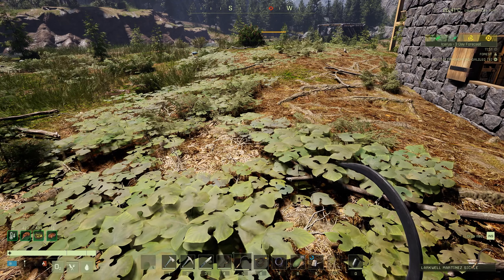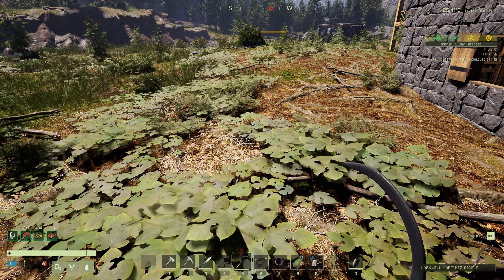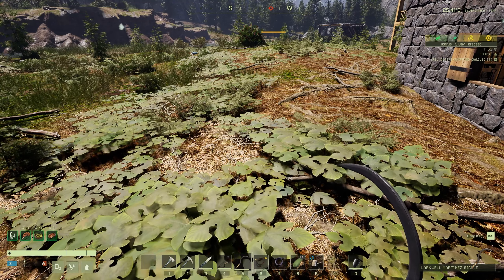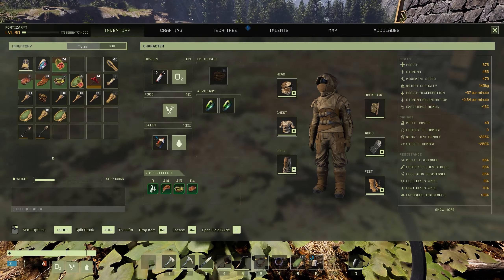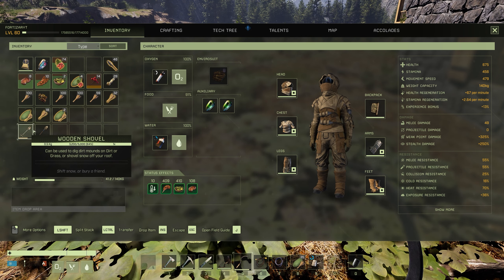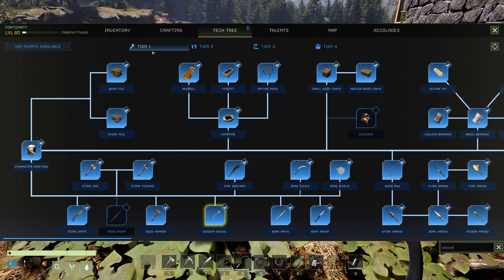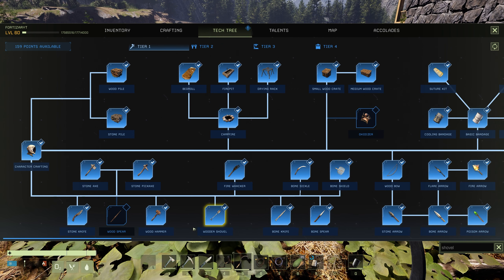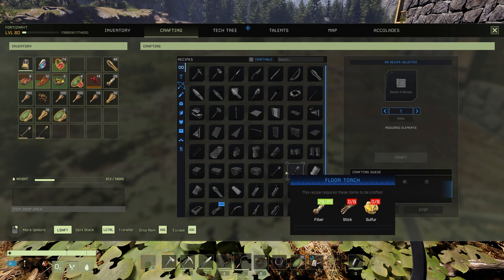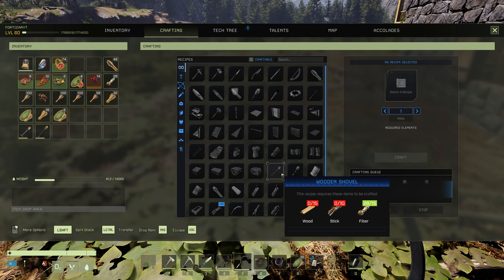Now it's time to show you the fifth crop plot — I'm calling this the tier zero crop plot. This is usable from the minute you start playing the game. It's worse than the wooden crop plot as you cannot place it indoors. To create this crop plot, called a dirt mound, you need a wooden shovel or the shovel. To unlock the wooden shovel, go to your tier 1 blueprints at the very beginning. It's craftable from your inventory and costs 15 wood, 10 sticks, and 15 plant fibre.